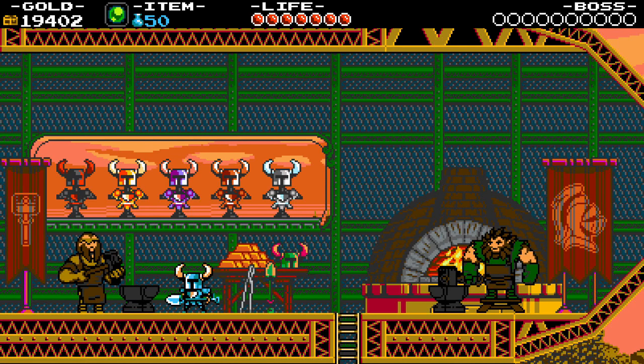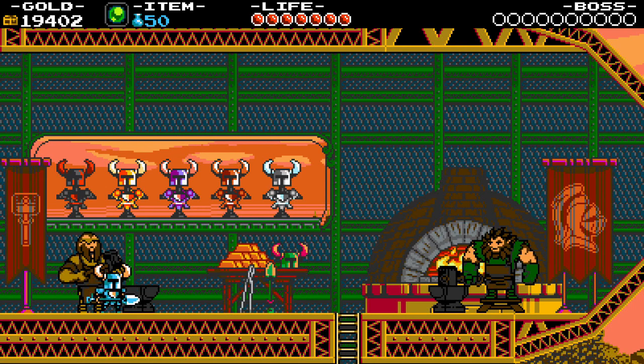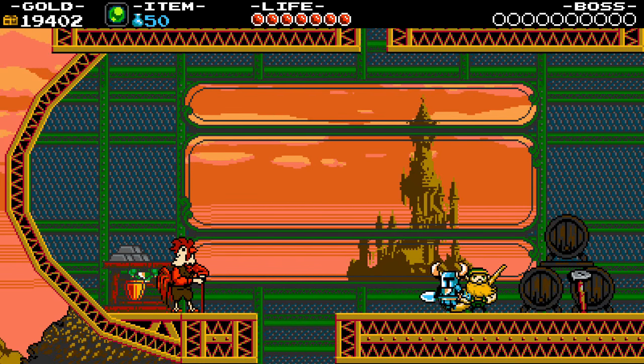Remember how back in the first Zelda, if you had full health when you swung your sword you would shoot a laser out? Well, this is that, except it's a little bit more fitting of Shovel Knight's character. This laser — if you want to call it a laser — travels along the ground. It's not the most powerful attack, but it's a nice little convenience to have as a free ranged attack.